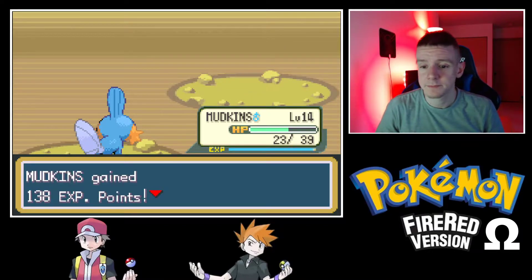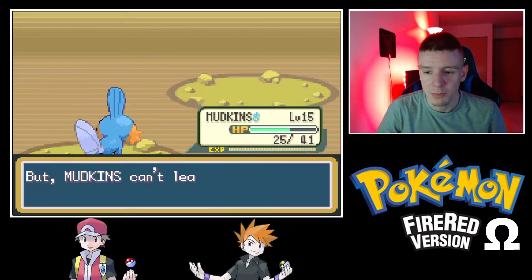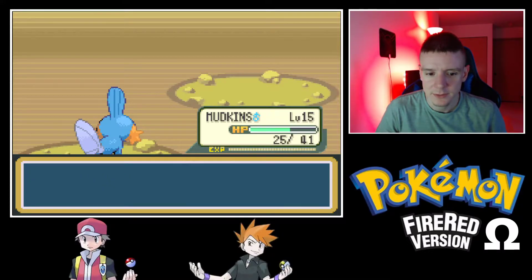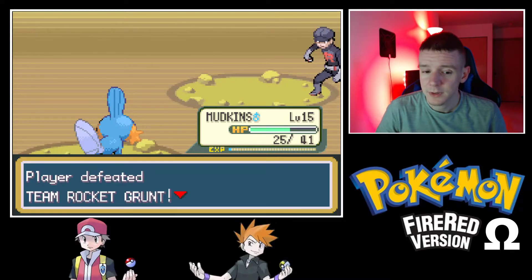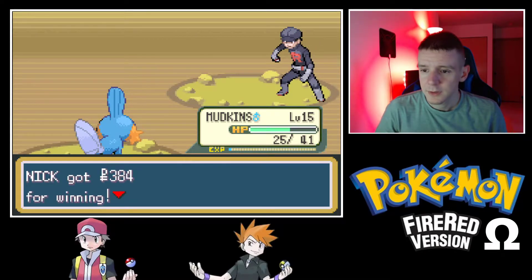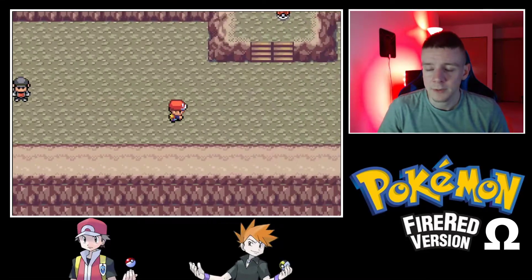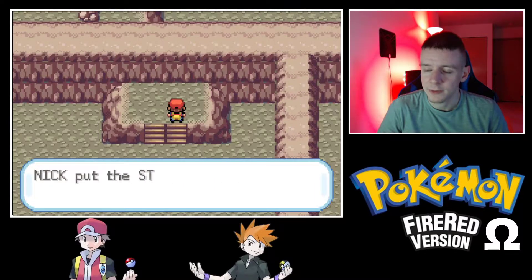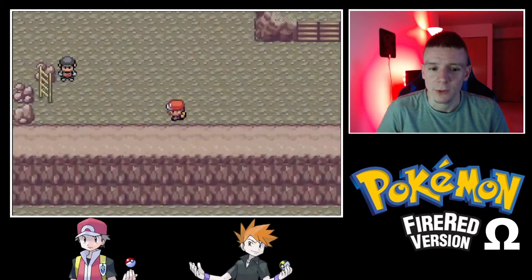That is the end of that battle. We'll pass on learning Bide. Let's press on — and there's an item. A Star Piece! Oh, we're rich. That is good.